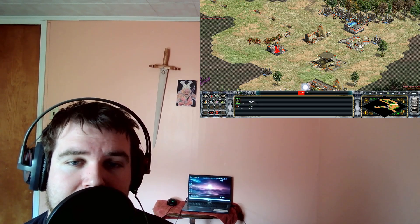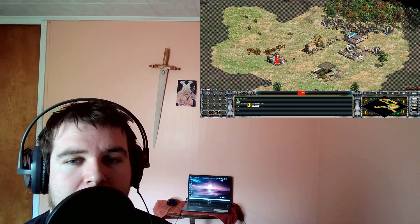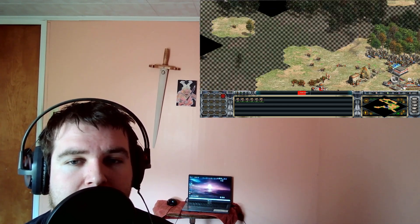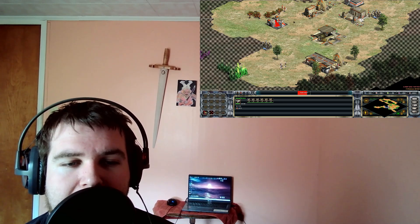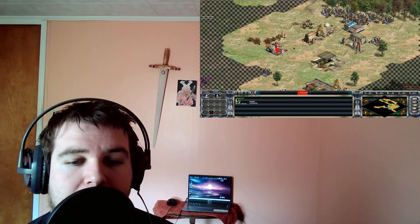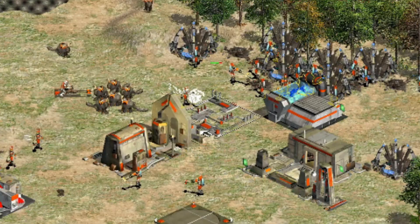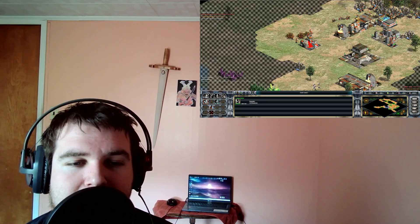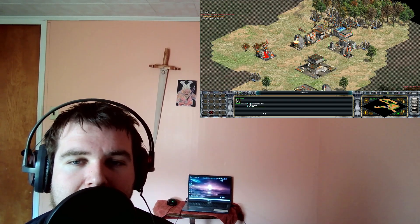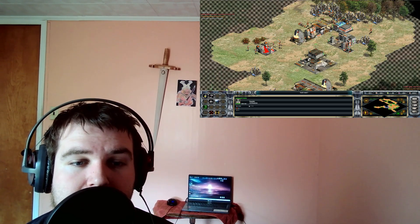I'm getting attacked by three troopers hitting my animal nursery, which is really bad because it has a lot of nerfs in it. This is partially my fault — the animal nurseries are placed in front of where my opponent is, making them easily accessible and attackable. This is intentional for educational purposes to show you why building placement matters.